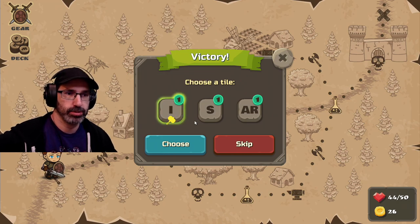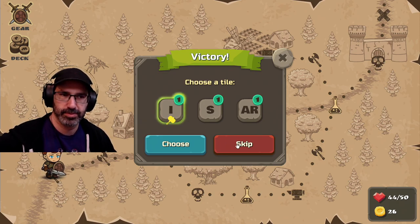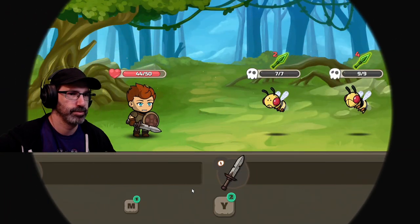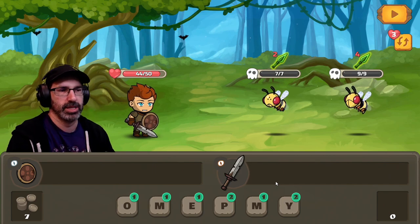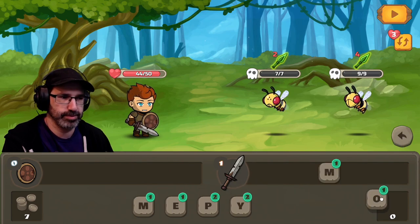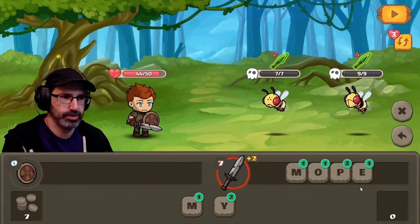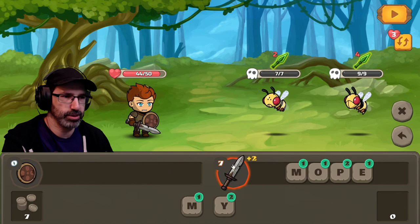Gains plus one point each time it's used in a word — that's pretty good. It's got the hammer. I think the I with the plus-one point would be good. Why not? Let's go for that. Oh, look at these cute little bees — they're spelling bees! I could do MOPEY again.